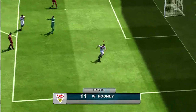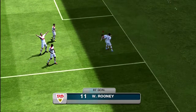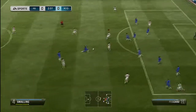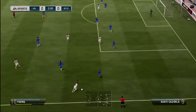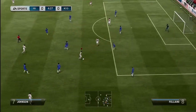Van Persie's positioning is 89 whereas Rooney's is 91 — both incredible stats, and if I had to pick which one was better at positioning I really couldn't. One thing that does affect positioning in-game is work rate: Van Persie has high attacking but low defensive work rate, whereas Rooney has high in both attacking and defensive. This brings us to the part where I compare goals and assists across five games.